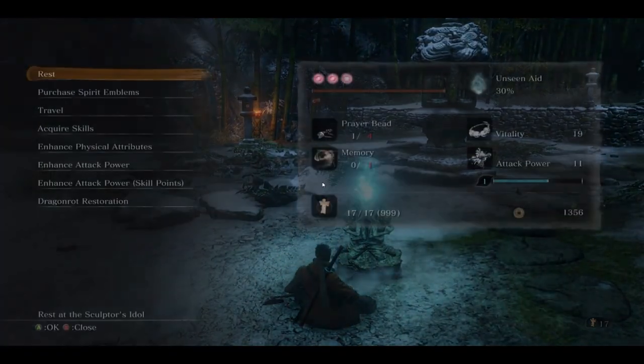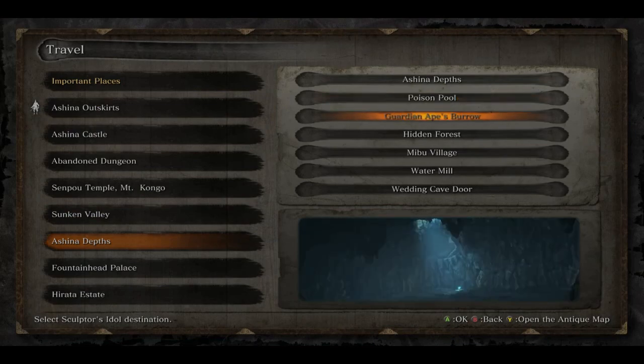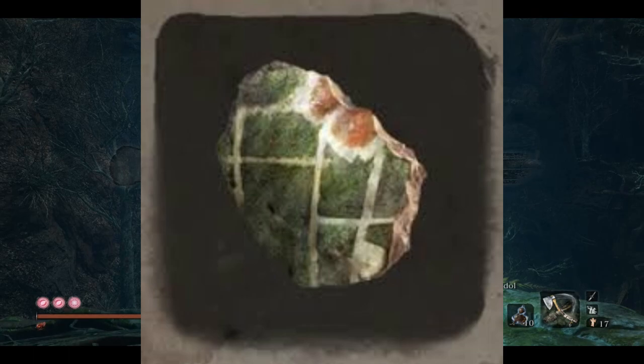Namaste fam, Wolfgore here, and today we're going to be farming an extremely underappreciated but overpowered item in Sekiro. Most of you already know what I'm talking about — it is of course the Ceramic Shard.